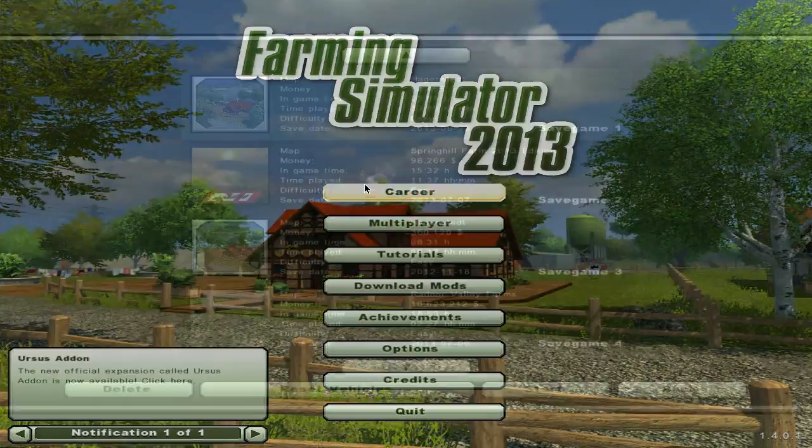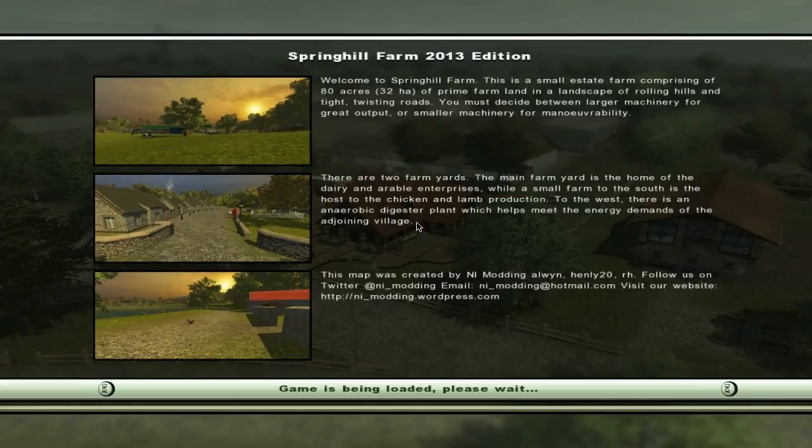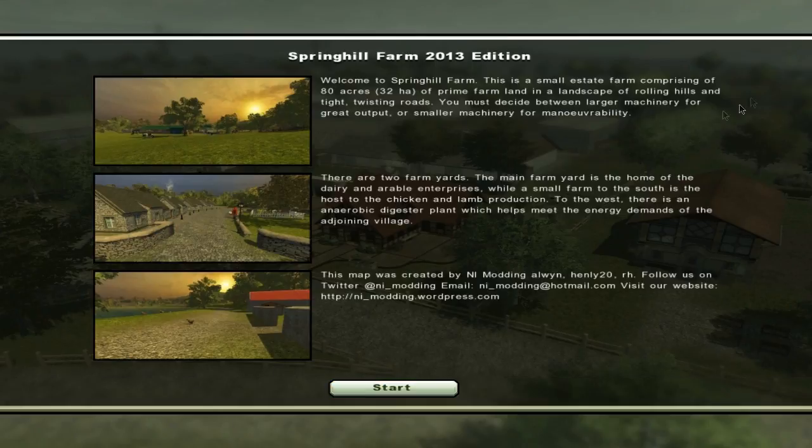Alright guys, Grant here and we're going to be continuing our Let's Play series of Farming Simulator on the Spring Hill map. So last time, sugar beet went on a demand, so I sold all that off screen, and I've tidied everyone up. I fed the cows a few more times, but that's about it. It's been a wee while since I've recorded this, so that's why.